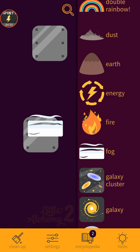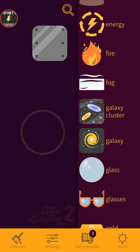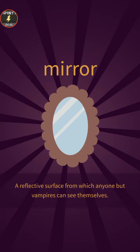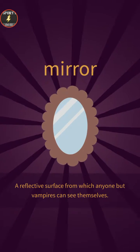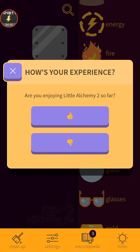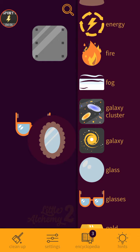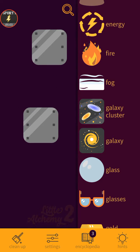Nope. Fog, galaxy, glass — star and galaxy makes glass mirror, a reflective surface from which anyone but a vampire can see themselves. I'm enjoying this. Mirror — and glasses too. Glasses and mirror is a final item, surprisingly.